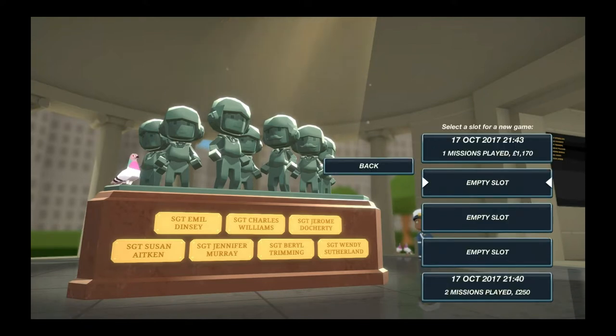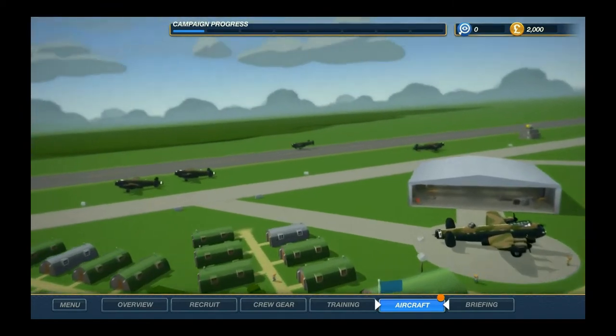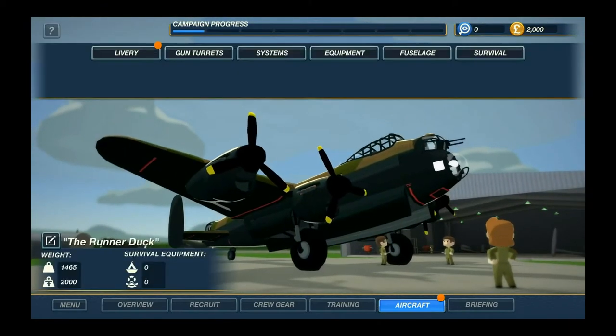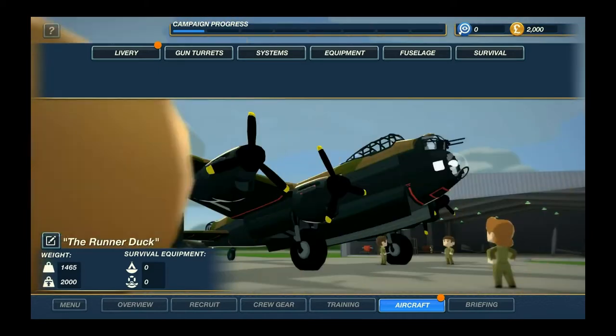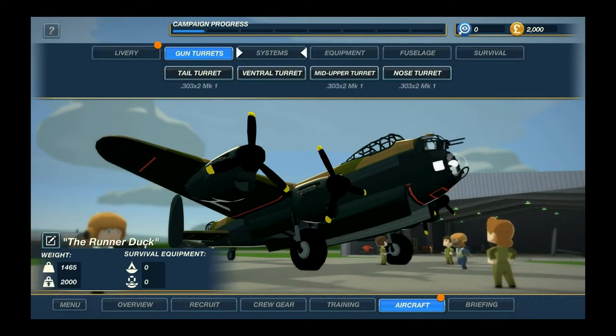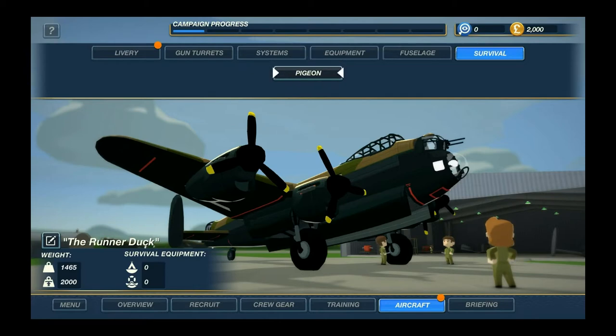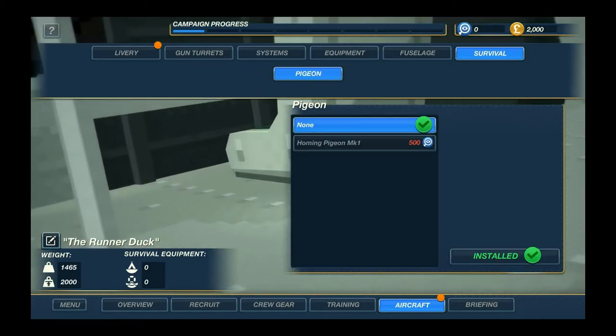I'll skip the training since I already did that, and we'll start with a new empty save. This is your overview — you have the chance to recruit, man your gear, train, and look at the aircraft. What you'll be piloting is this bad boy, which I believe is a Lancaster. As you can see, you can equip it with different gun turrets, different systems, and equipment, so there's a fair amount of customization — all the way up to survival gear, including homing pigeons for some reason.